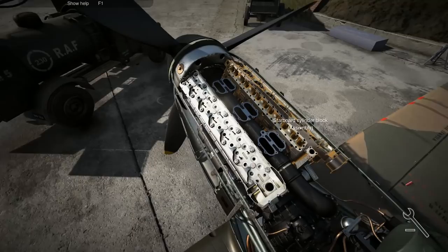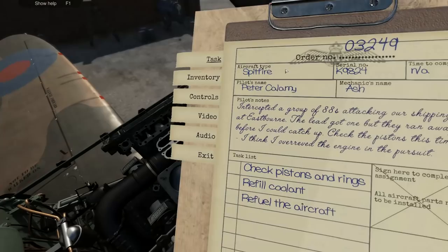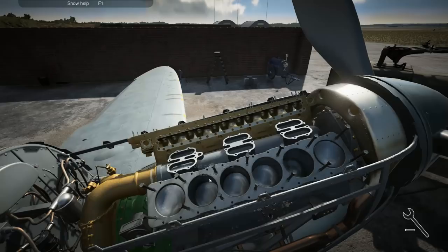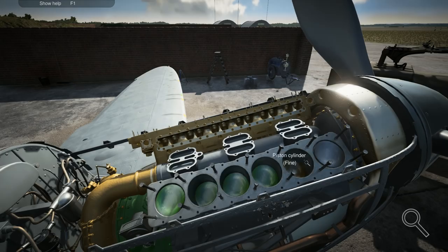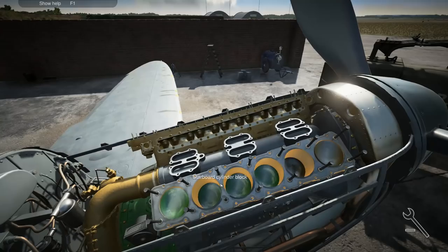Here we can see the cylinder block assembly. If we go any deeper — there are the pistons. Obviously it said check pistons and rings, so we're doing something right. That cylinder's fine, that cylinder's fine, cylinder's also good, that one's fine. We've got to wait for this to come off yet. See if we can take that off. Cylinder block's fine. Now we've got access to the rings.